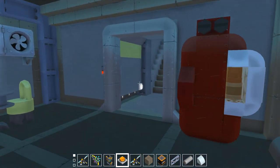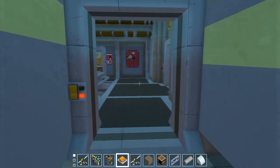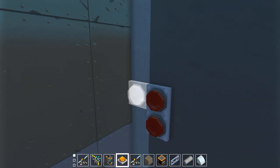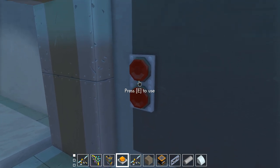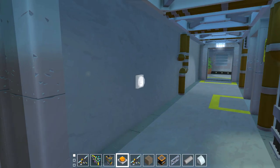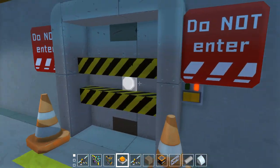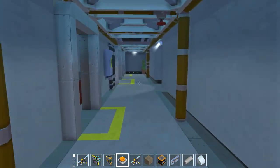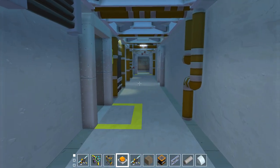We're heading to the last floor of the fallout shelter to check out a few more doors and some new rooms you may or may not have seen from my latest Scrap Mechanic live stream. The elevator is still a little messed up — I have to tweak the logic for going up or down. There is only one new piston door on this floor.